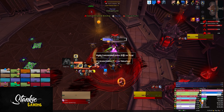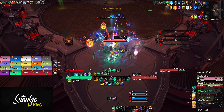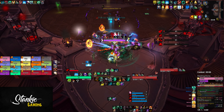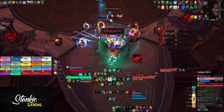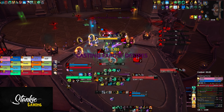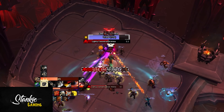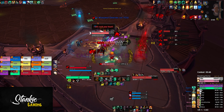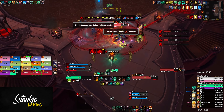Keep in mind that any timers listed here can change depending on your raid DPS, as you reset some timers every 25 percent. On pull, pop everything — Lust, pot, cooldowns — as there's really nothing going on at that point. You'll get one set of sin orbs to connect and one set of bottles to soak. High mobility classes should soak the anima bottles. Roughly 45 seconds in you'll get your first set of adds — unless you push the boss to 75 percent and skip them.